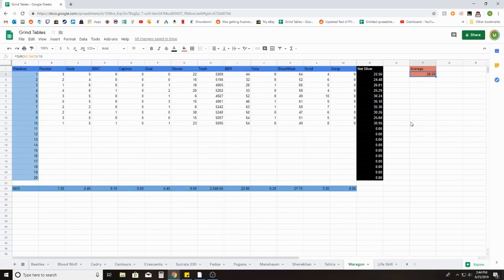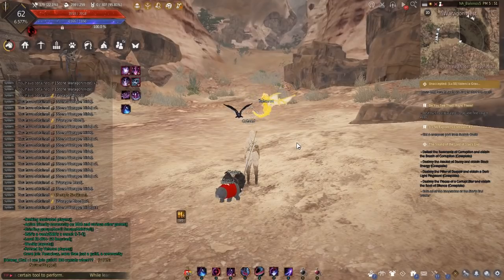That's not very impressive — came out averaging a bit below 30 mil at 28.5 mil per hour. Nothing really impressive to write home about. I wouldn't necessarily recommend this spot unless you really enjoy this type of grinding — something different — and spawning the mobs, because your upper end is those Serap necklace drops and, as you can see, within an 11-hour time frame that's not super impressive when you could be at Fogans or Nagas or something like that.